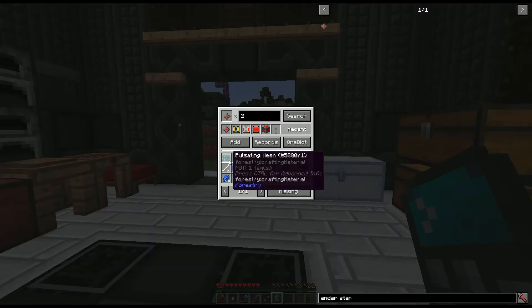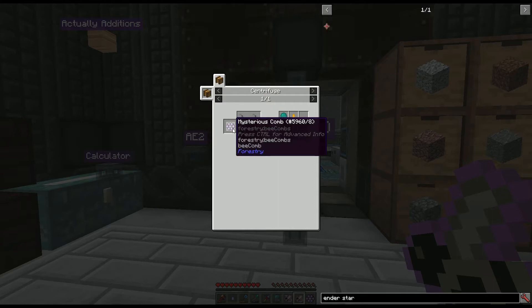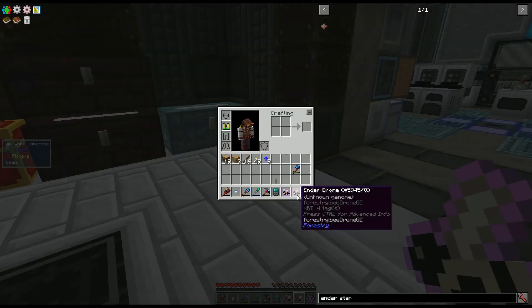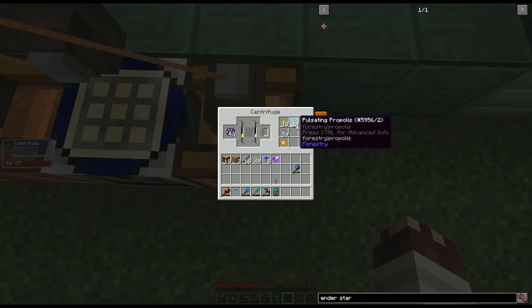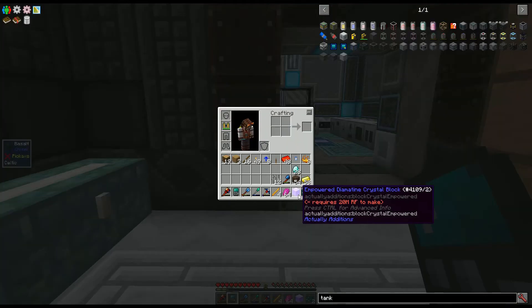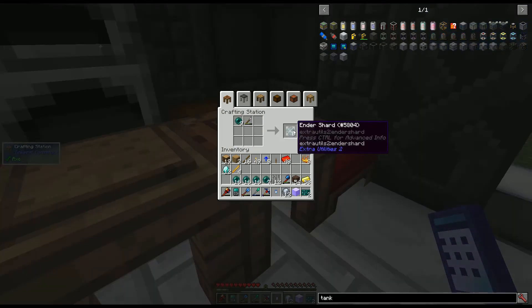I have all this stuff. The main problem is the pulsating mesh. Pulsating mesh requires pulsating propolis, which requires mysterious combs, which requires ender bees — ender hives in the End. The best part about this is my escritoir; it's going to be very easy to get the combs that I need. That was incredibly easy. One step down, six to go.